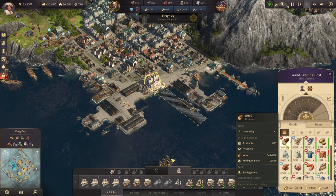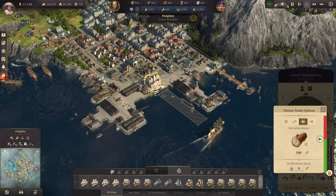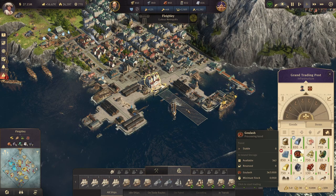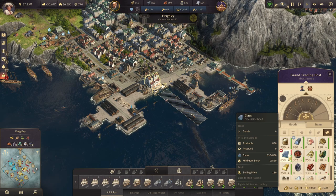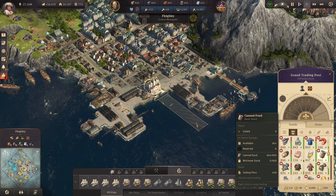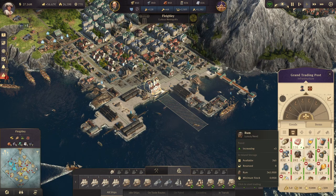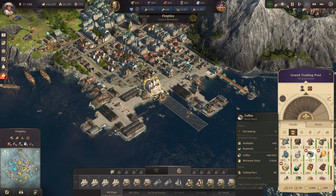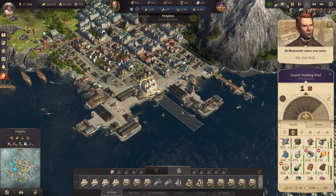So I've set everything — all my consumer goods and intermediate goods that I don't need on other islands — to a passive sell of about 500. The things I'm not selling are anything I'm purchasing directly from traders such as chocolate. I am selling off the coffee because the majority of it is coming from the New World. I haven't set cigars to sell because I'm bringing in so few of them, but once I see an excess stock I'll set those to sell. I also went ahead and set the champagne to sell at 500.